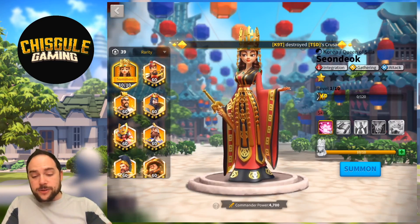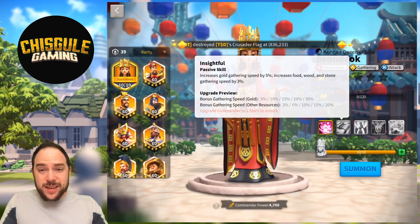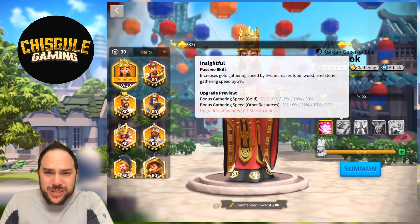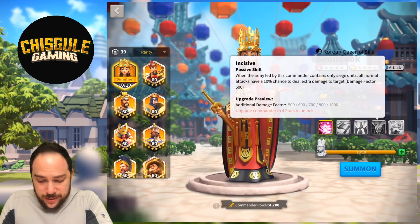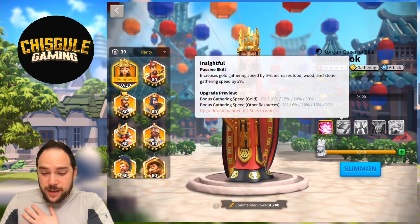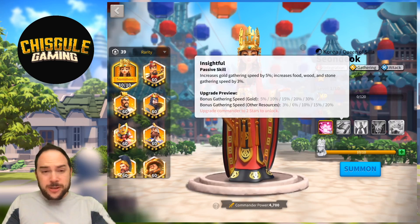Let's get a quick look at Sundyak. I'm not going to go over all of their skills — I'm just going to point out that the skill that really matters on a commander like this is the second skill. The second skill is related to gathering speed. This is a gathering commander; you should use them for that. Do not use this commander for battling. So since they're a gatherer, what I would recommend is that after you unlock them, take them immediately to two stars to unlock the second skill.